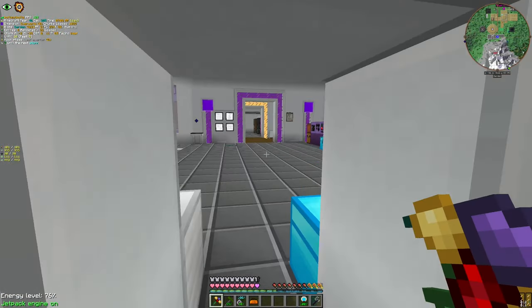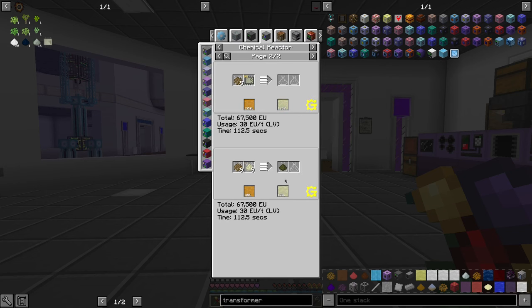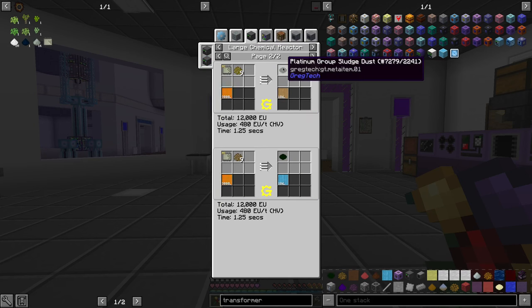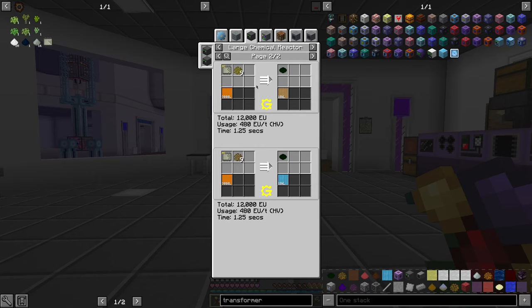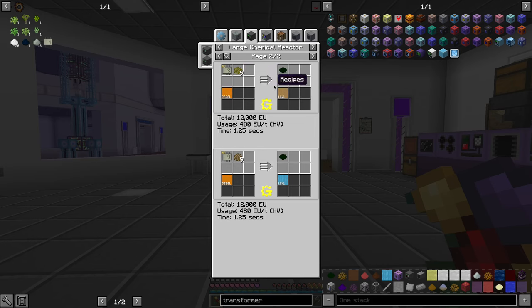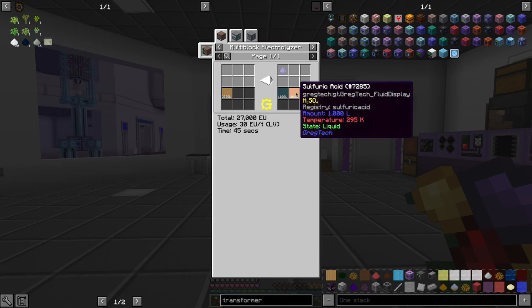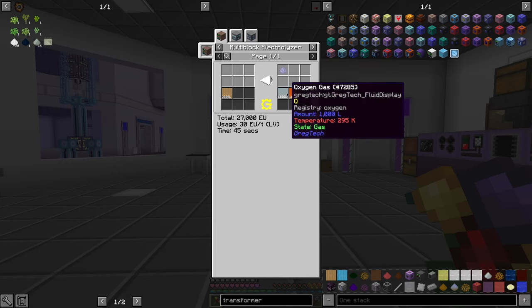What we are going to do first is process the platinum group sludge dust. This can be obtained by two different methods: Sulfuric Acid and Chalcopyrite, or Sulfuric Acid and another ore. Both produce some stuff which goes to the electrolyzer, and then they provide nickel and oxygen.